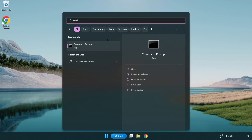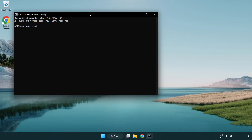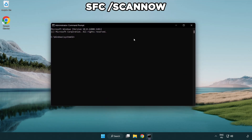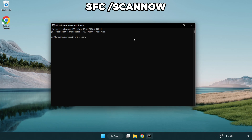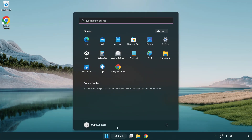Select and click run as administrator. Type SFC /scannow and wait for it to complete. After completed, close the window and restart your PC.